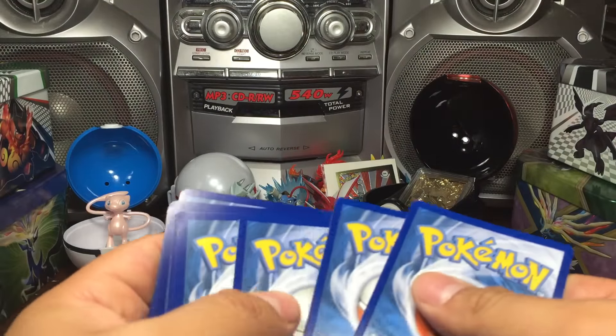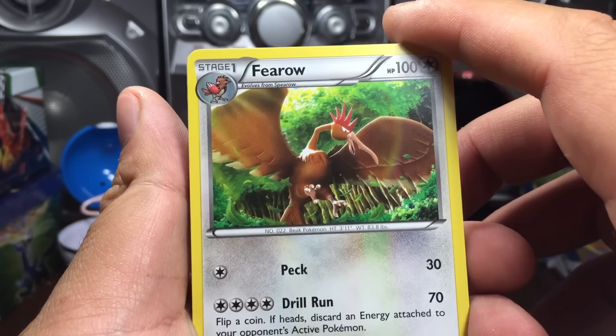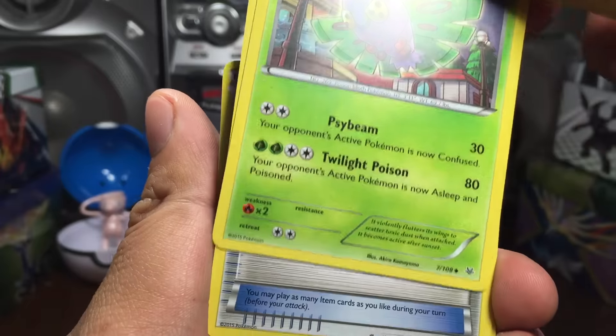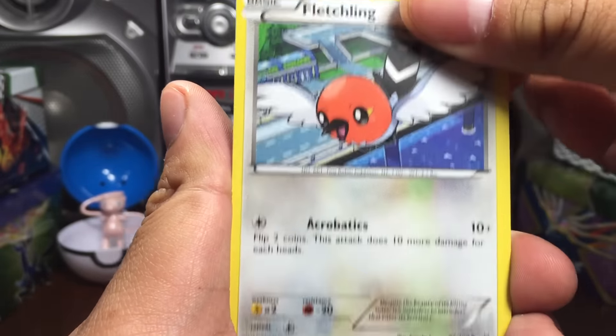Been a while since anyone said anything. Three from the back to the front, and we start off with a Venomoth, a Dustox — whoa — a Latios Spirit Link, a Fletchling...